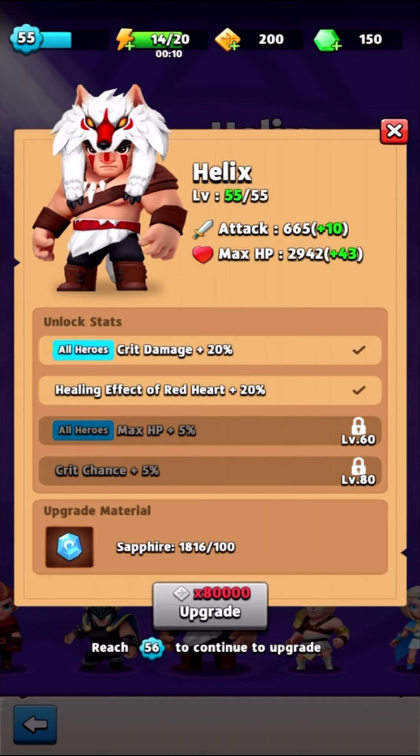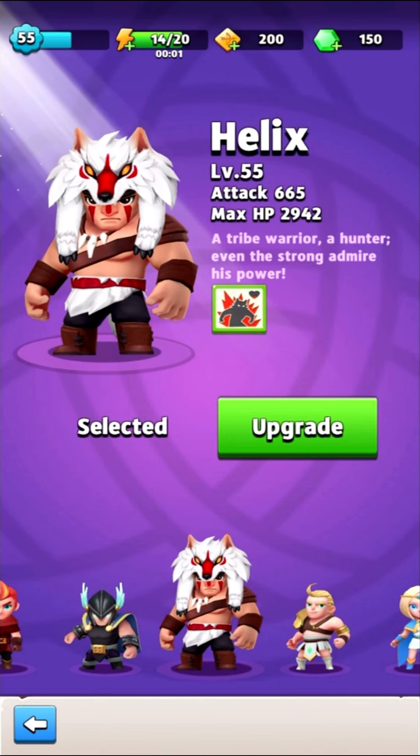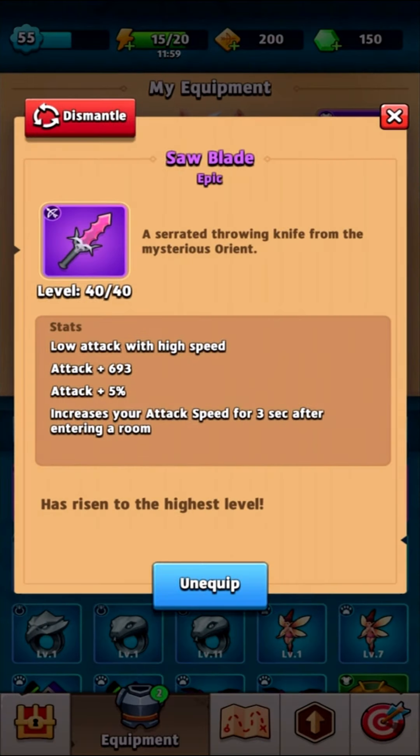For 1500 gems, you can get that pretty quickly — probably around your fourth day, since you earn gems fast when you first start playing. Second tip, very important: find out what your favorite weapon is.